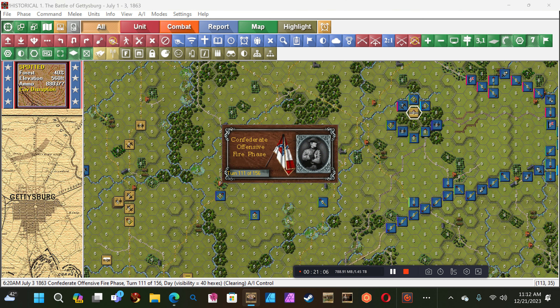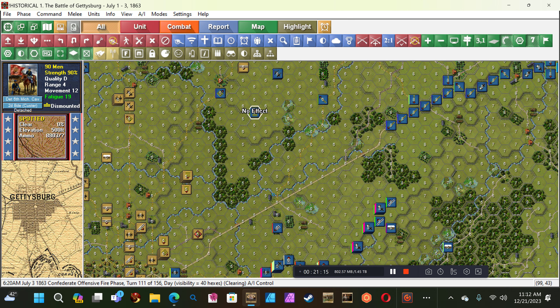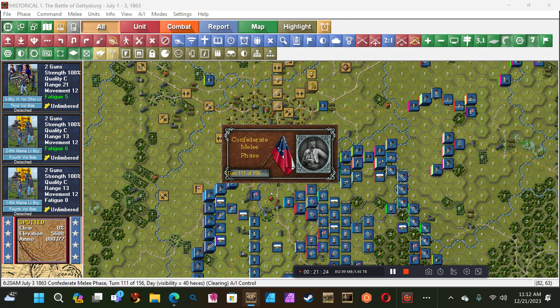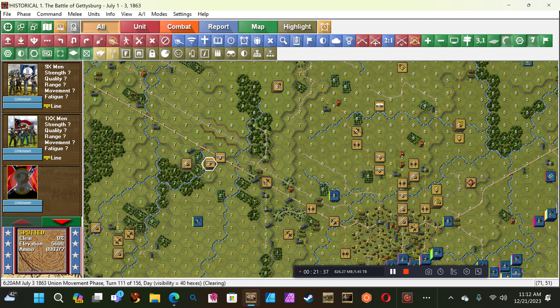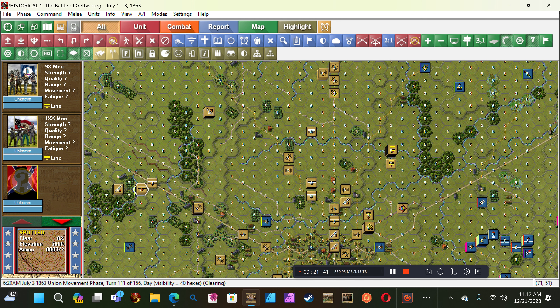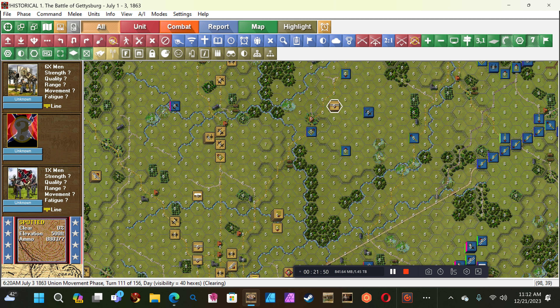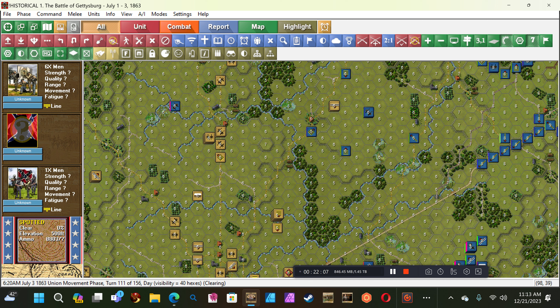Confederate offensive fire — three men, no effect, two men, no effect, four men, no effect. Confederate melee. Union movement. Holy — there's two infantry line units there! They're more than a match for me, they're more than a match for me.